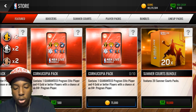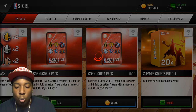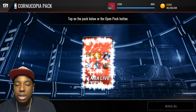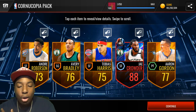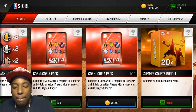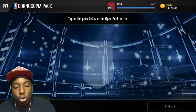We're going to stay away from the Cornucopia packs too - we're going to open those with coins. Let's see what we can get out of one of these. We get ourselves an 88 overall J. Crowder. These packs aren't that bad because they're only 75k and you're guaranteed a program player.